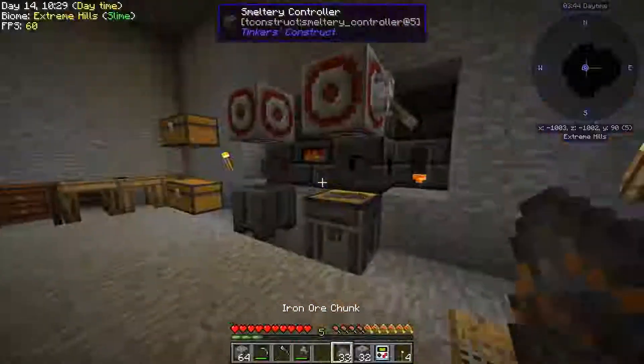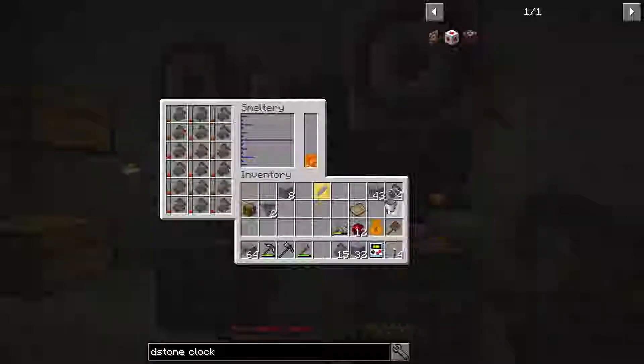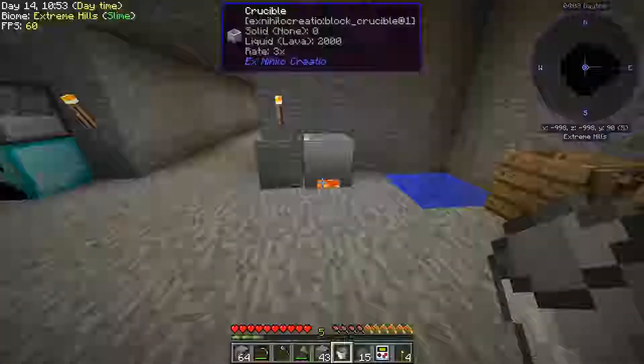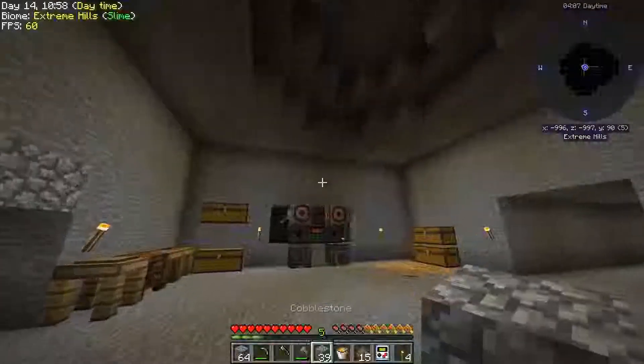Let's go ahead and process some iron. I did upgrade this to tier two now so it'll hold about 18 ore chunks, which gives us a little faster processing. I'm probably going to have to stick another bucket of lava in here and probably have to make some more lava, which is another part of today's episode I hope.